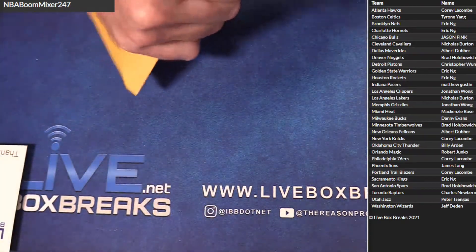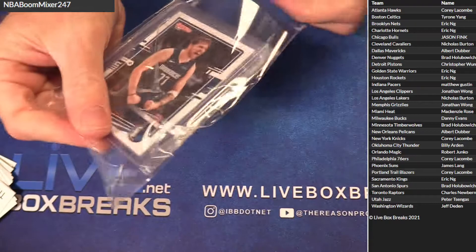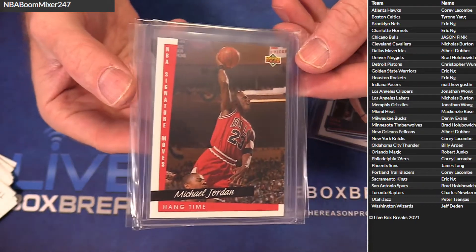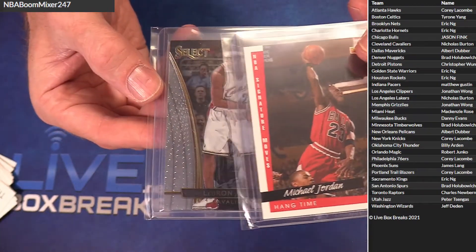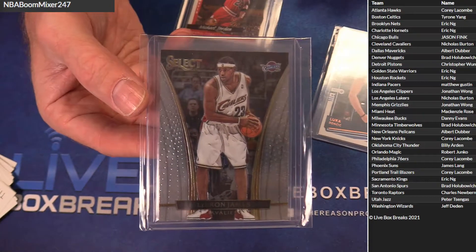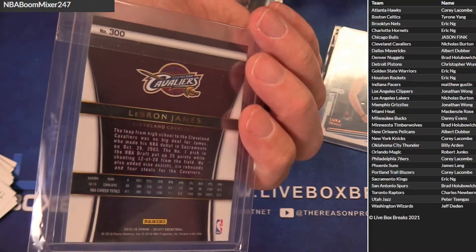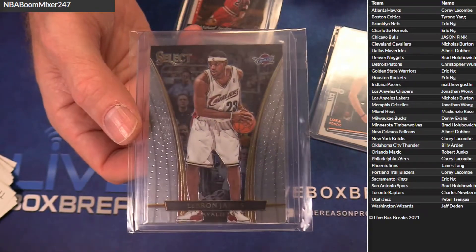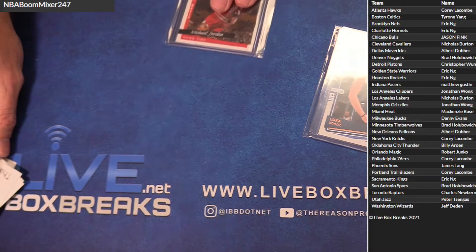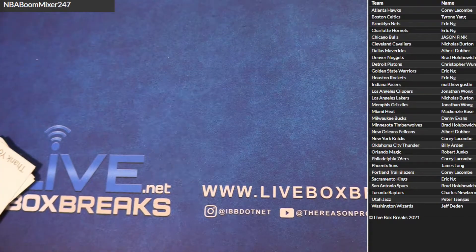We got a 4.97. We got a Luka, another MJ Hang Time, and — woo! — old school, the first year of Courtsides LeBron for Nick. That's another gradable possibility — 15-16 Courtside LeBron — that's fire right there, Nick. Very nice. Luka — Dubs, you had Luka too!